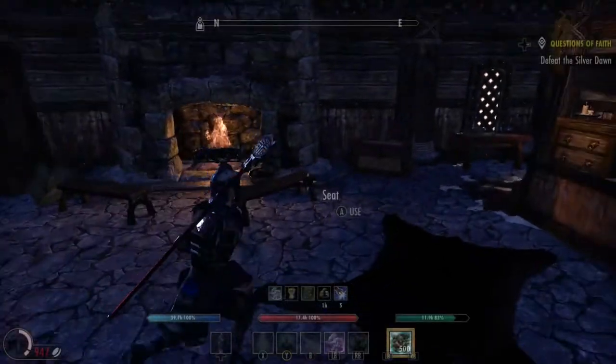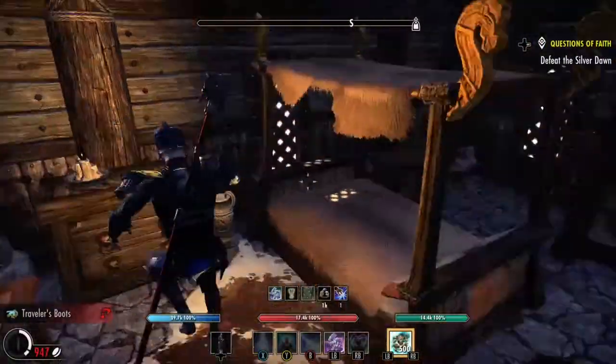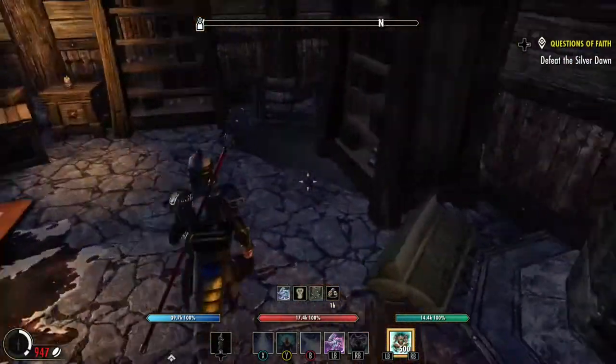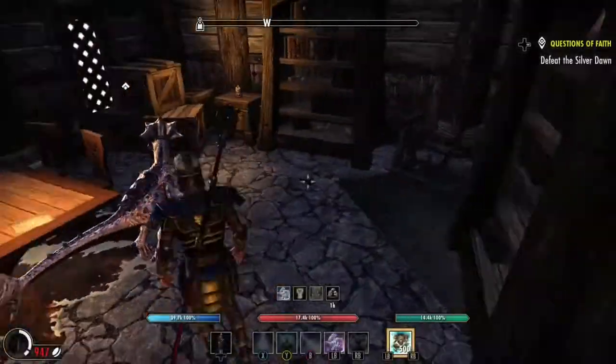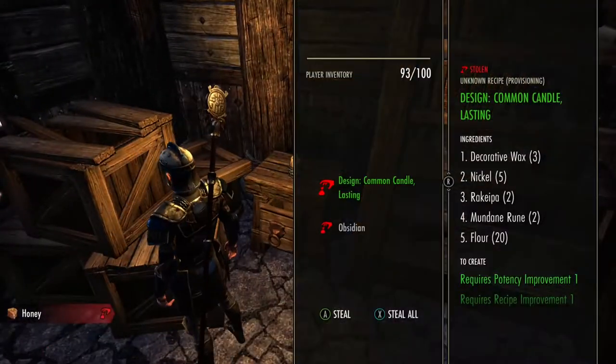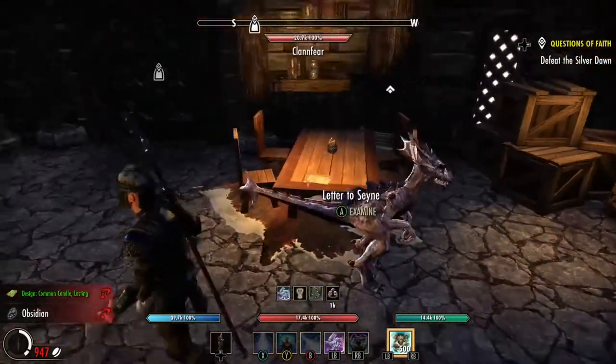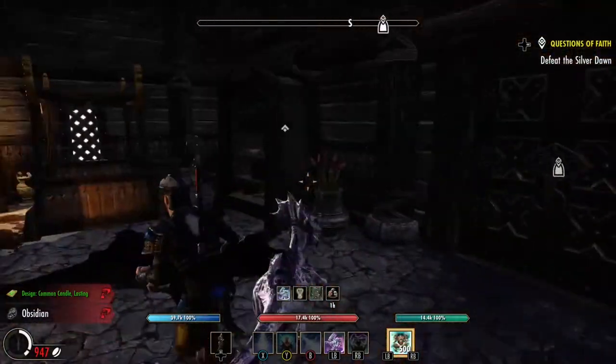This house has stuff to loot, more stuff. Just pick up everything because that is all we are doing — we are trying to level up the skill line. The cool thing is, by stealing this stuff I have been getting materials, trait materials. There's a design, all kinds of stuff by doing this. Just make sure you check everything as you go. Now let's go to the next place.